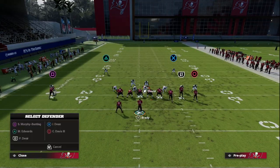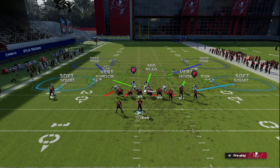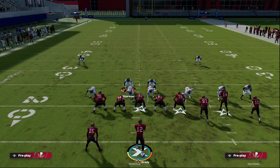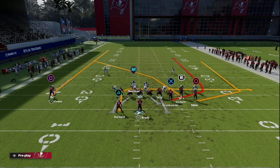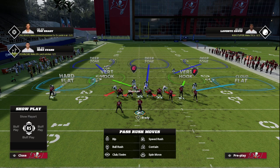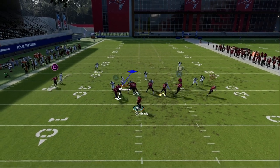We're going to pinch our defense, and what you'll notice is I can now put my safeties in outside thirds to their corresponding sides. This means Cover Two is now a lot more effective, specifically against routes like posts, verts, and the wheel route — it won't be able to get over the top. This has been one of the best defenses for the last three years and I think it's going to be really good in Madden 23.